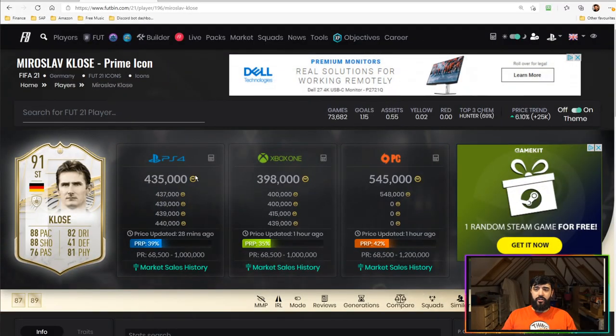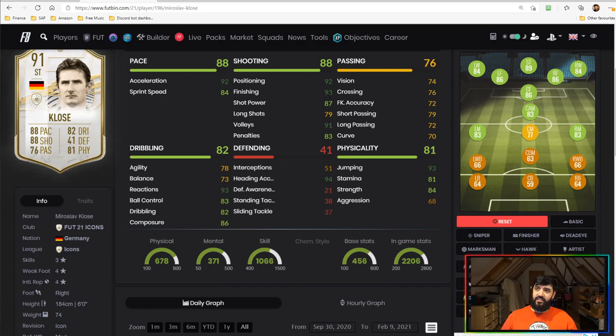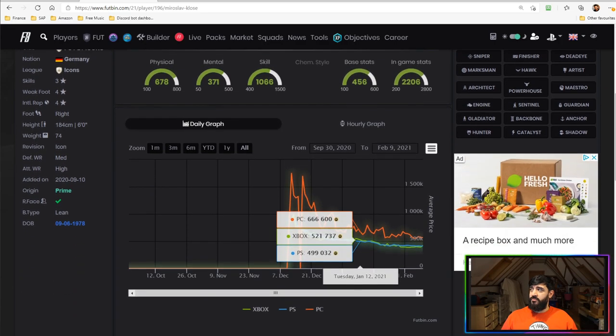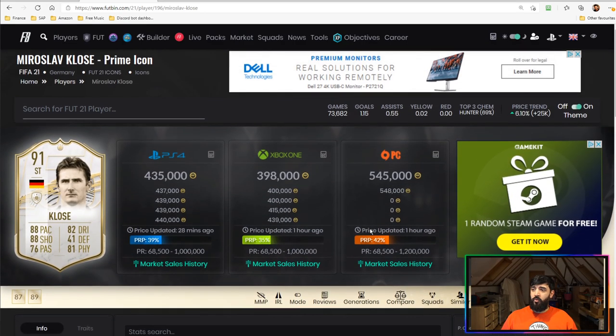Getting into the final Miroslav Klose summary: 435K on PlayStation, 398K on Xbox, 545K on PC — not cheap for an icon. His price has to be taken into account. Key stats: finishing and attacking positioning are both sensational, and the jumping and heading accuracy give you a good chance of winning the ball and scoring from set pieces. In terms of cons, the acceleration doesn't feel like what it says — it feels much slower, likely due to his very low agility and balance. Prime icon prices are always fluctuating; this one jumped back up after Team of the Year but will drop again as more promos come out, including Fut Birthday and Prime Icon Moments.